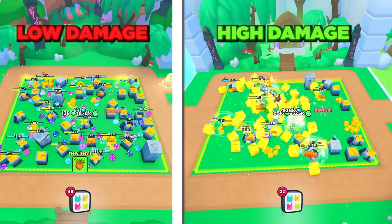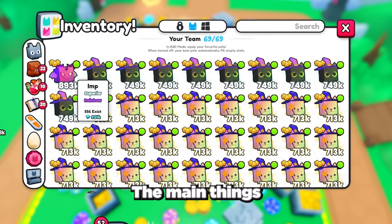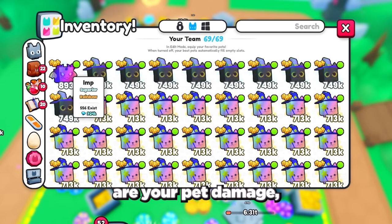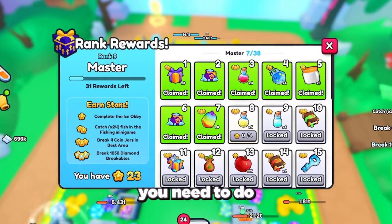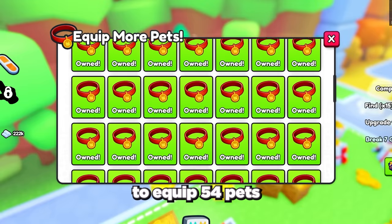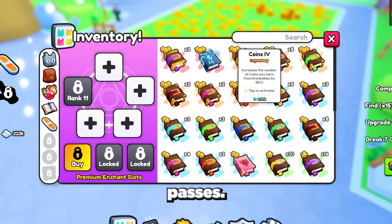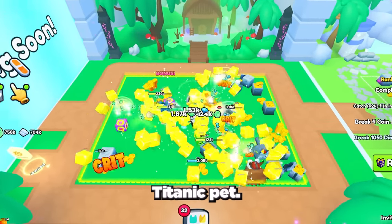The more damage your pets do, the faster you can destroy the breakables and the faster you can get gems. The main things to focus on are your pet damage, your level, as well as potions and enchants. You need to get to at least level 8, but the higher your level the better. This will allow you to equip 54 pets in total and 4 enchant slots without buying any game passes, and the more pets you can use the faster you can grind gems.